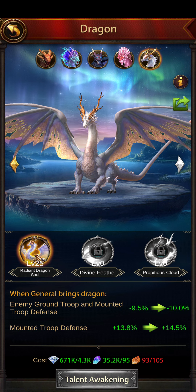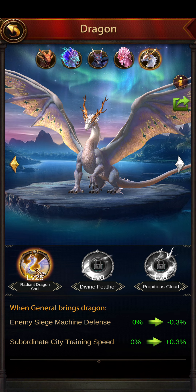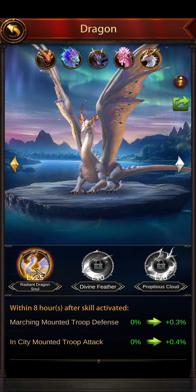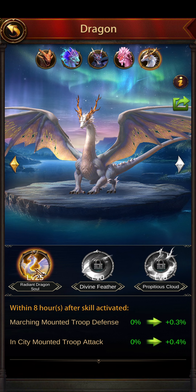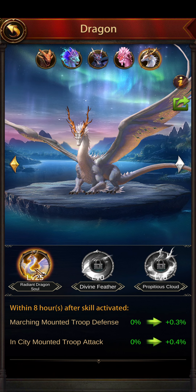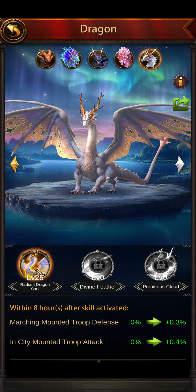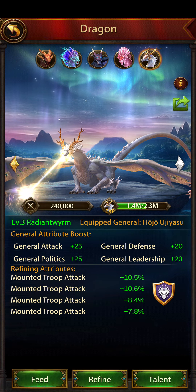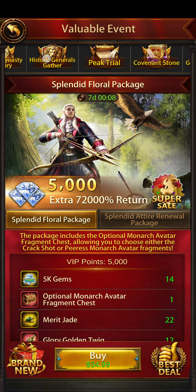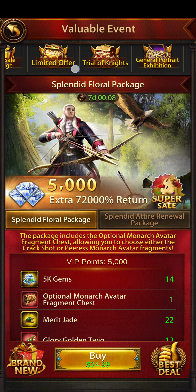I unlocked it - I wasn't really planning to, but I thought why not. He's got some nice debuffs which you need to level him up a lot for, but I'm a sucker for debuffs. Another thing is you can activate this in battlefield - the in-city mounted troop attack buff for the wall. It is expensive.